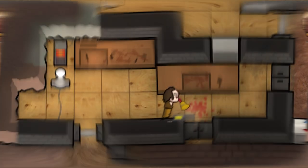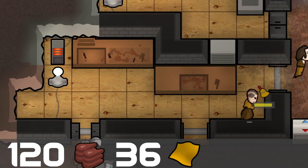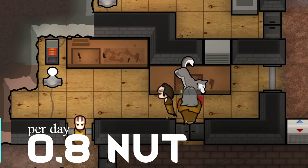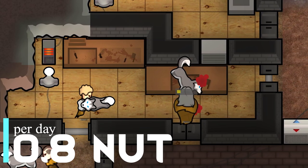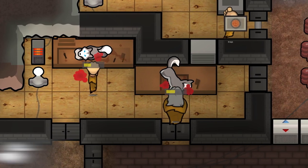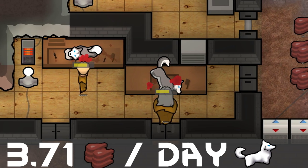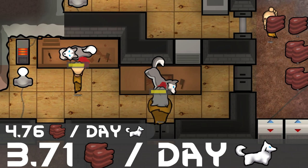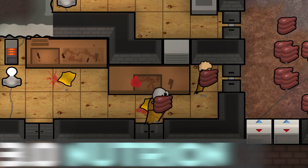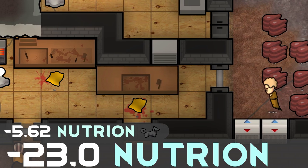Huskies give the most meat for dogs with 120 husky meat and 36 dog leather per harvest, but they also have the highest hunger, requiring 0.8 nutrition per day for an adult. With 10 days of gestation and 1.7 pups per litter, that leads to 3.71 husky meat per day. For the adorable baby huskies, this comes out to 4.76 meat per day. For adults, you're going to see a net loss of 23 nutrition, and baby huskies are a net loss of 5.62 nutrition per litter.